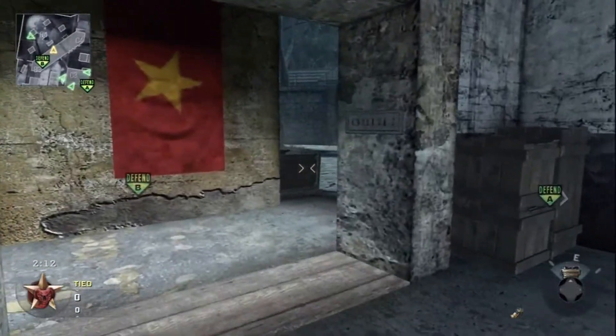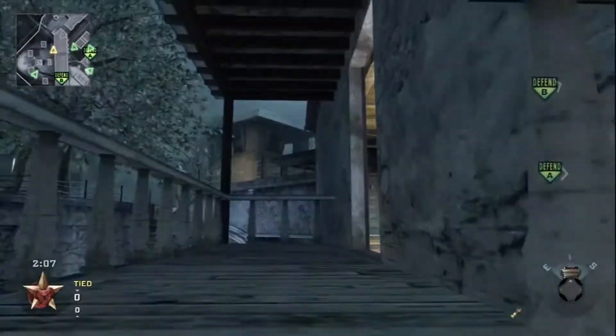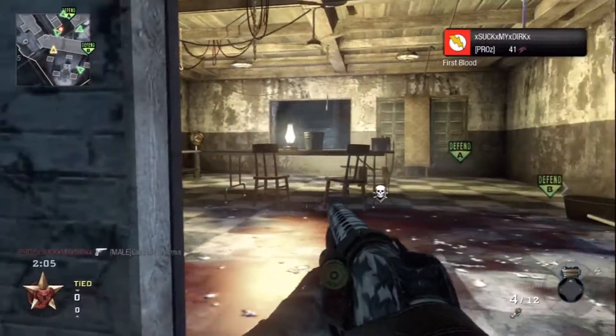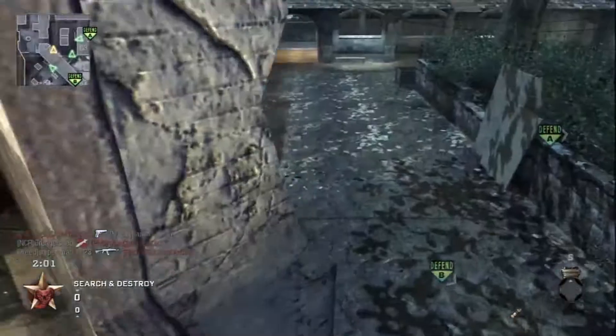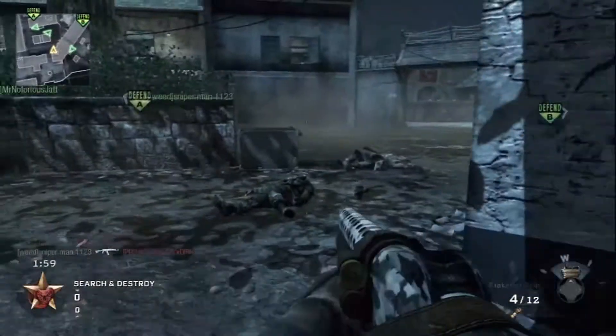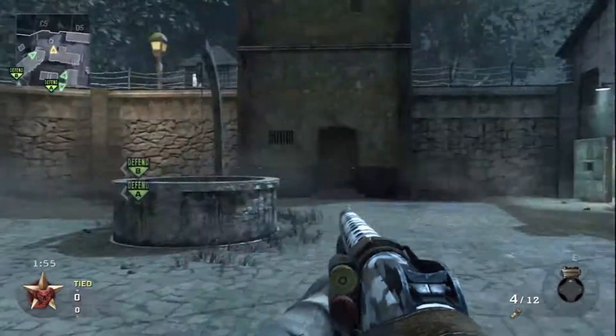I'm running the Stakeout today, and the Stakeout is a really good shotgun — definitely the best shotgun in Black Ops. It does the same damage as the Olympia but with a little bit more range. And this also applies to the HS10.